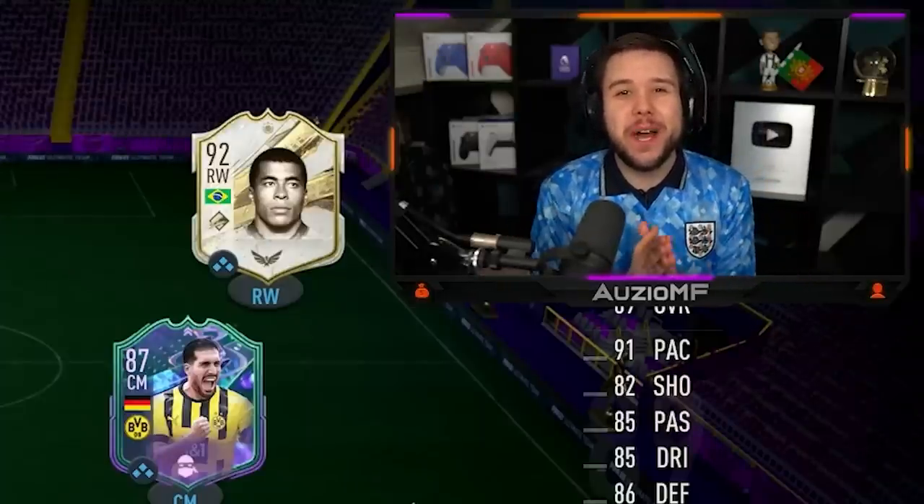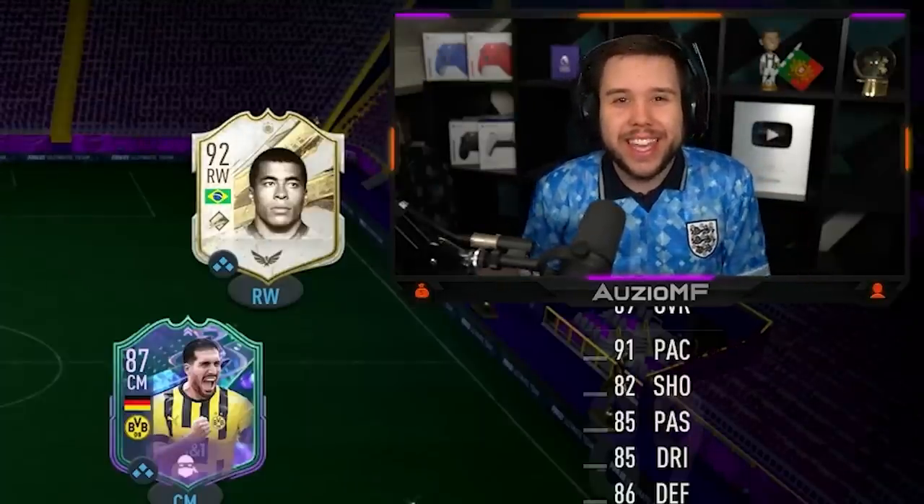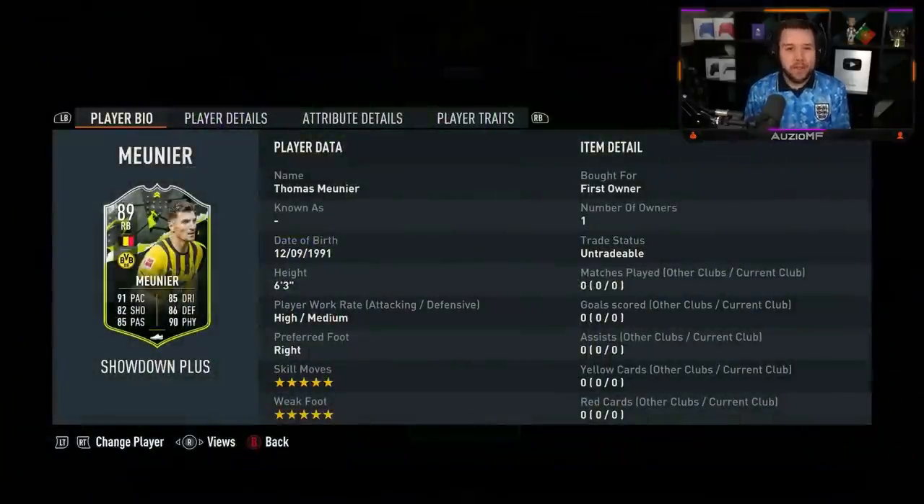Showdown Munier has just been upgraded and he is looking insane. He's got 5-star skill moves with a 5-star weak foot.